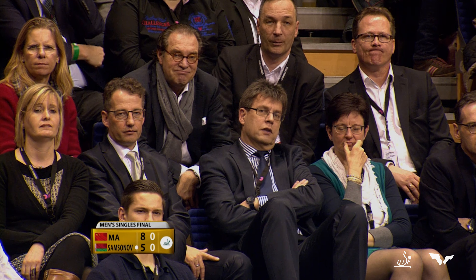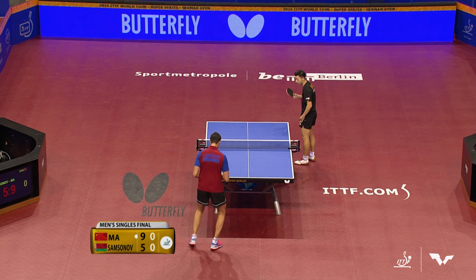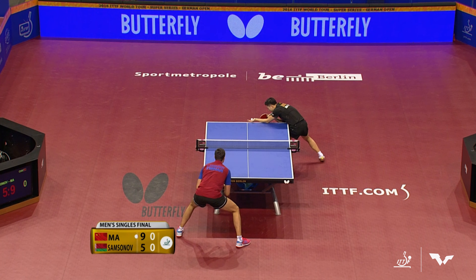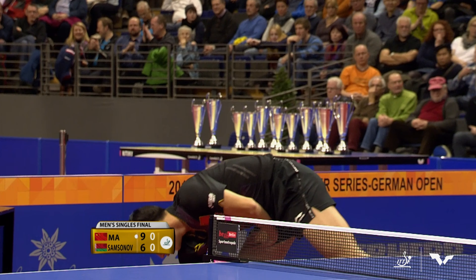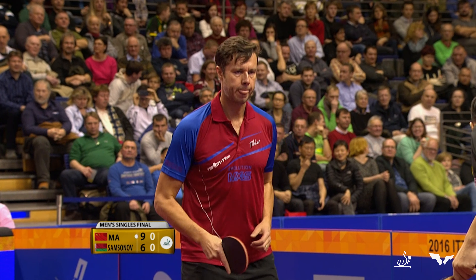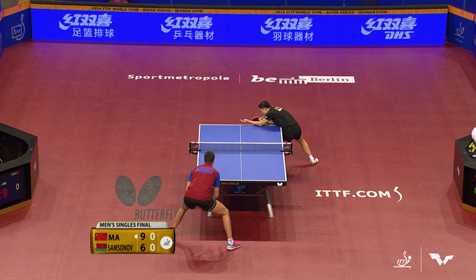Long push. That shot hadn't been landing quite as much in the last match — the spinny backhand, the whipping shot. Touch for two bounces. Soft hands on such a tall man. To be that tall and have such a strong short game makes you quite threatening. First point in a long time for Vladi — last seven in a row had gone to Ma Long.